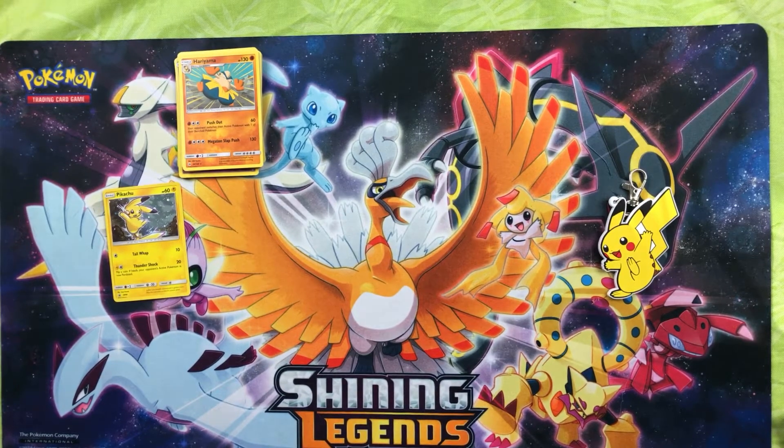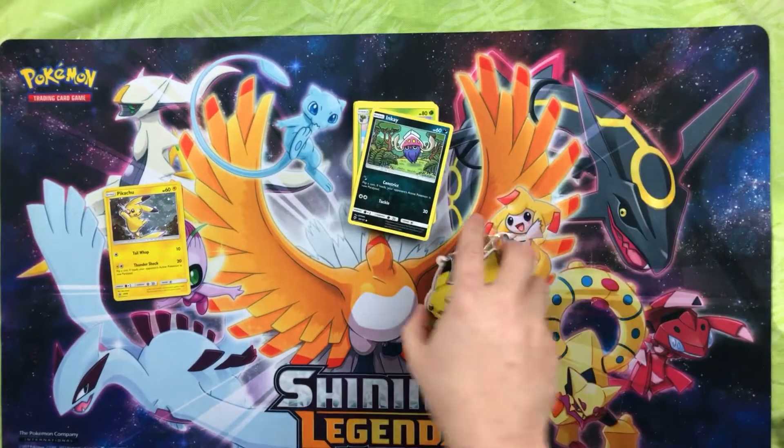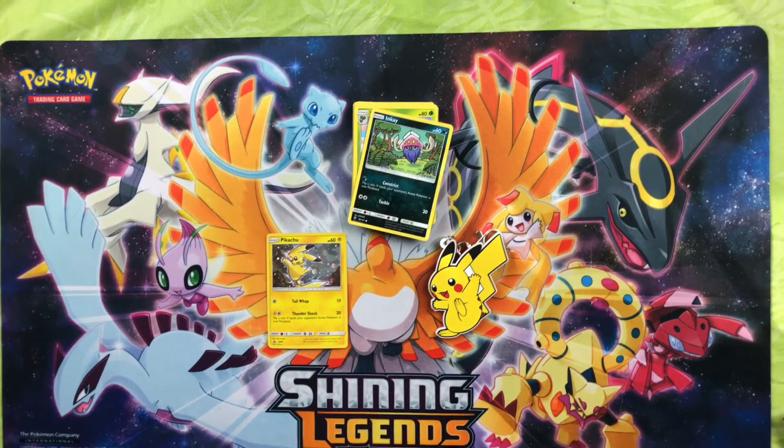So we got three packs, got two reverse rares — not that bad at all. Got our sidekick dangler and we got a Pikachu holo. Stay tuned — in the next few days you'll also see one for the Mimikyu. As always, thank you for stopping by, have a good one!